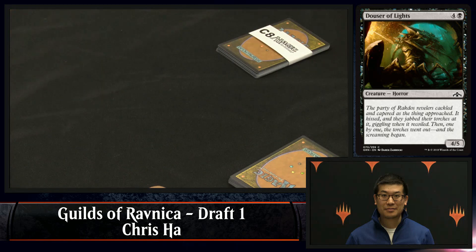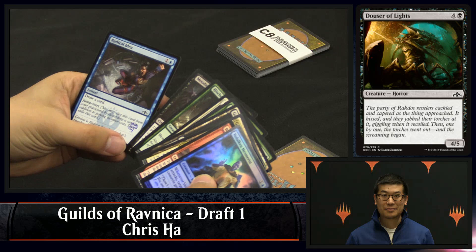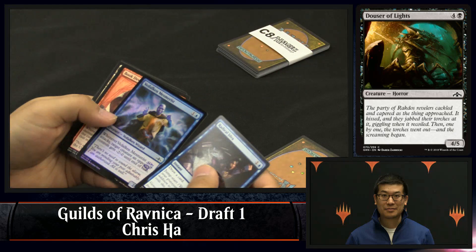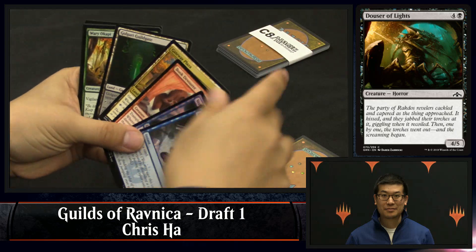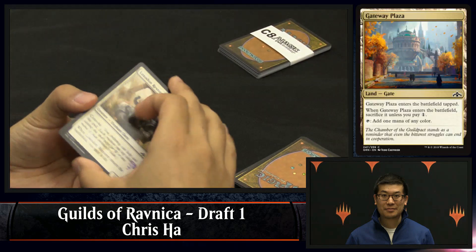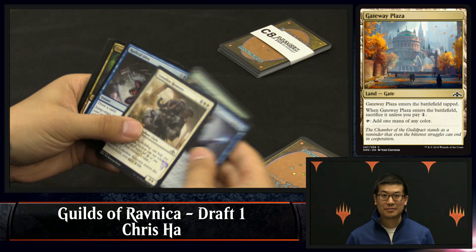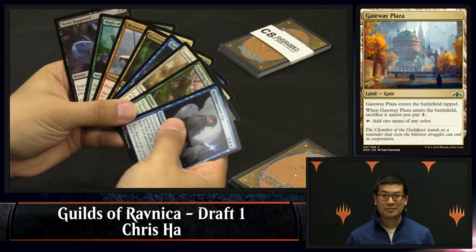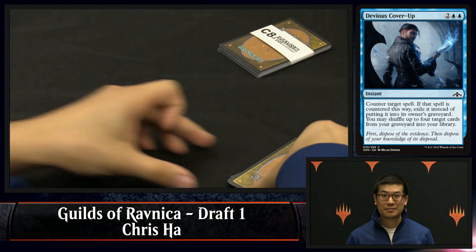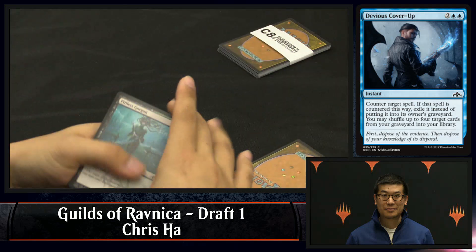He picks up a dowser of lights. It looks like Chris is focused back on Dimir. That gateway plaza looks pretty nice, and there's another radical idea — though to be fair, radical idea in Dimir is passable, it's not a card you really need to prioritize. In Izzet I really like it. I think I just take the gateway plaza — I'm a little worried about being able to cast all my spells, and that goes a really long way. There we go, devious cover-up, another radical idea, a sky knight legionnaire — Chris, don't even look at that thing. He takes devious cover-up. That card is a little better than it looks; I've actually needed it to prevent myself from decking.